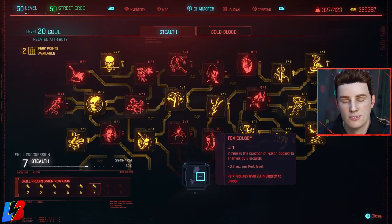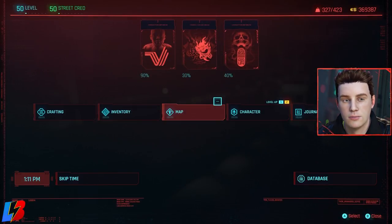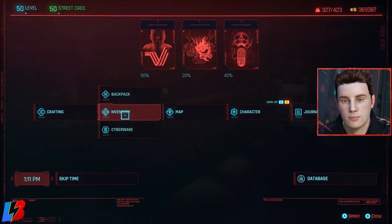For cool at 20, the stealth milestone increases the duration of poison applied to enemies by 5 seconds. We went with a poison-focused build, and I'll explain why that's extremely important. The knife will apply poison, but we're also going to be able to apply poison from another source. Now let's check out the weapons I recommend for this build.